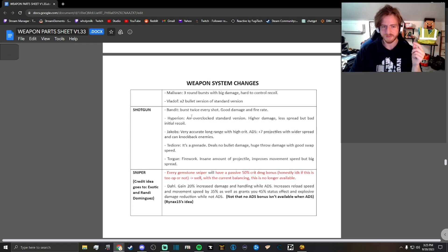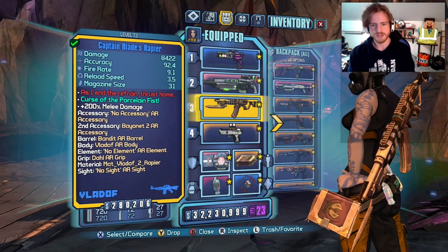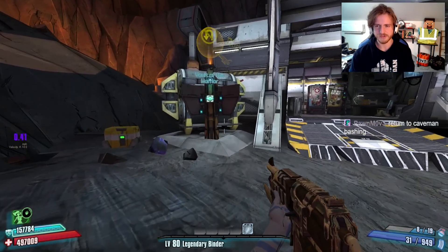The Hyperion shotguns are just an overclocked version of the standard Hyperion shotgun, which already feels pretty good, so we're going to test one of those. The Torg shotgun says 'firework' - insane amount of projectiles, improves movement speed, but big spread. And Maya's usually pretty good with snipers, but all gemstone snipers do have a passive 50% crit damage bonus, so even without some of our vanilla skills this should be good. We'll try to get a couple and test them. With those gemstone ideas in mind, we need to farm up some iridium - let's try dragons first.